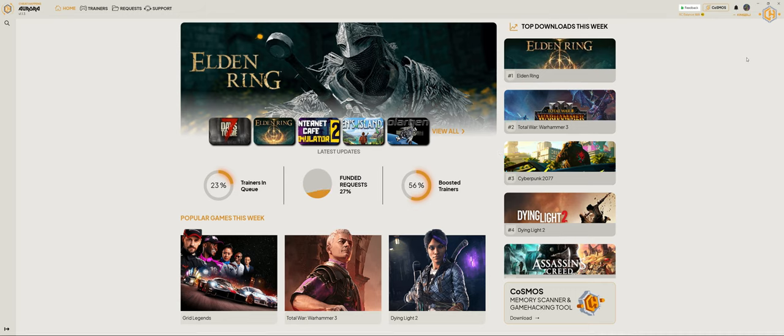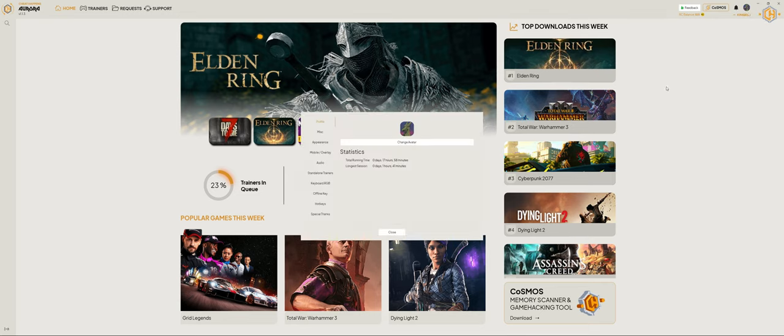Let's review the settings — we'll need to click on our profile avatar. On the profile tab we can change our avatar, and we can also see statistics like total running time and longest session.